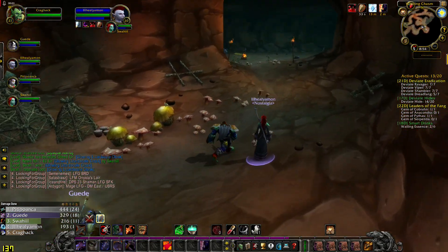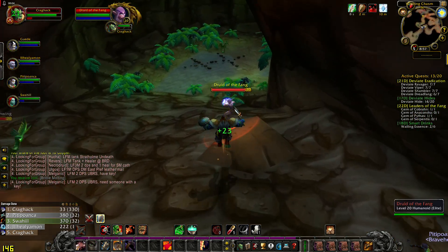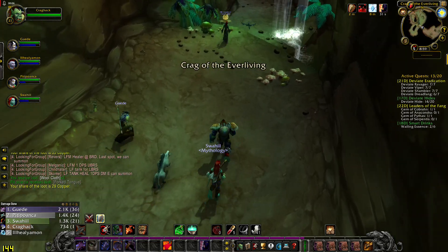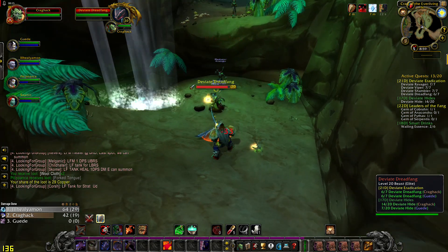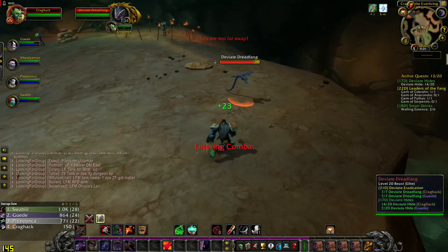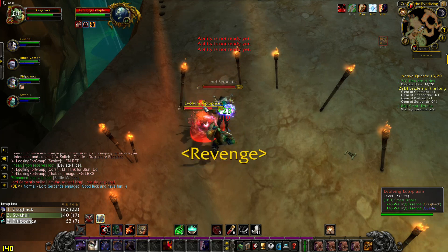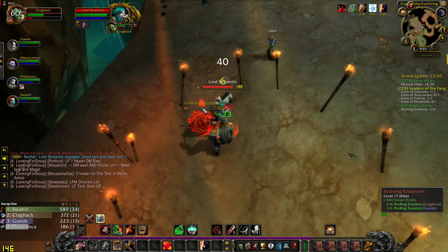After the boss, let's take this left and continue going left. After killing 4 mobs, going up again — you need to jump here. Going up, we have 2 bosses here. Lord Serpentist, Fang Lord — he's the leader of the Fang. He'll probably drop some leather.